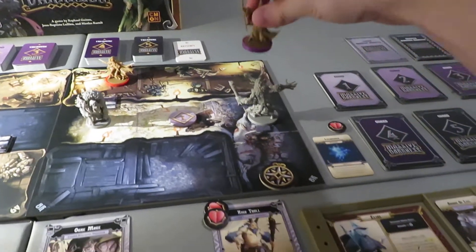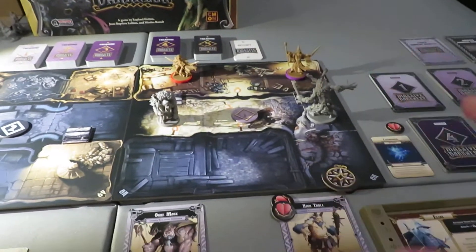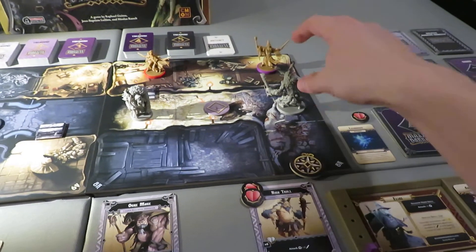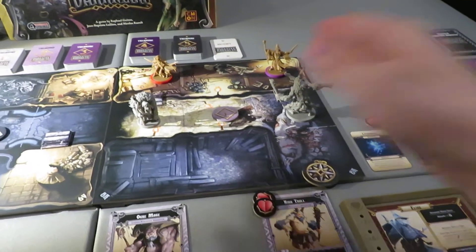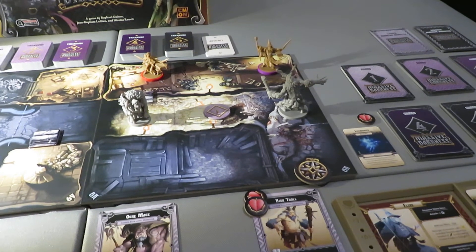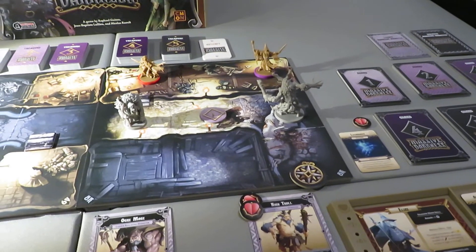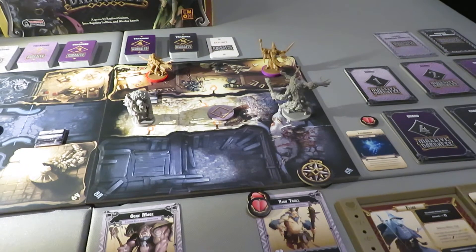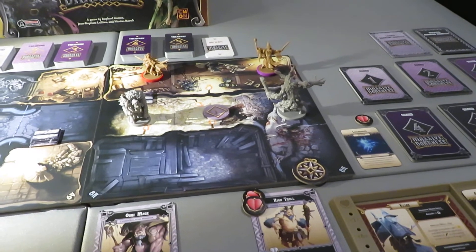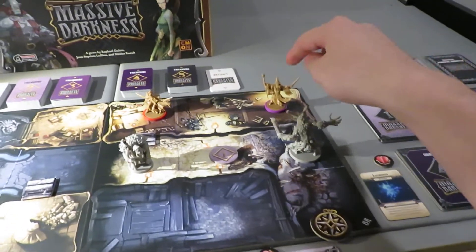I haven't attacked them so there will be no counterattack this turn. Whisper will end up moving in and getting one attack. She's going to be drawing a large majority of the attacks, so that should be safe. That'll be the turn for our battle wizard completely done, I'm going to leave him there.